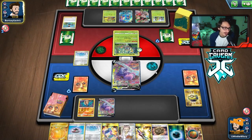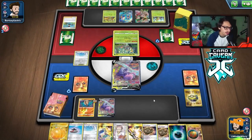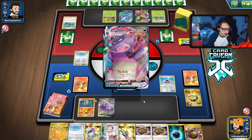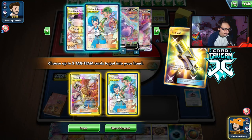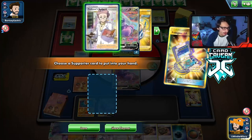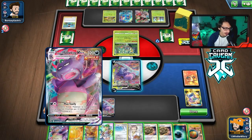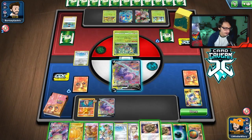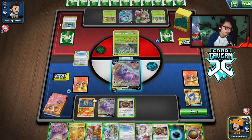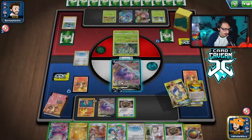They Omastar — that doesn't do much since Omastar has 130 HP. They maybe just set up for Delmise. We retreat and can Boss here. We grab from prizes — no Marnie, we thin more. Can we just KO them with Slowking VMax? We play fossil down and just World of Ruin — don't really need to play aggressive. I probably should have grabbed Caitlin-Cynthia off Tag Call instead of putting Green's back.